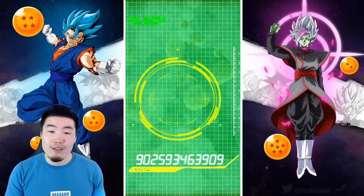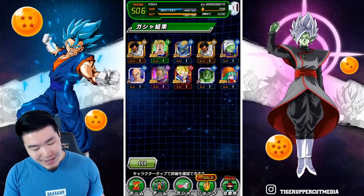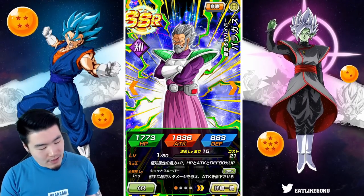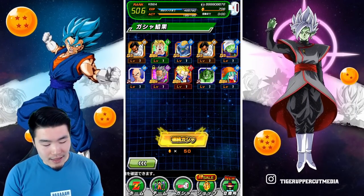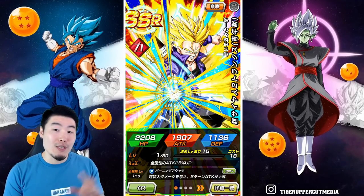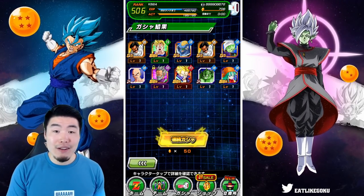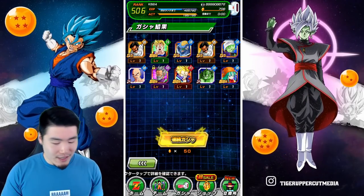STR Trunks — where is his Dokkan Awakening? This STR Trunks has been in the game for so long without an awakening. So we actually got four SSRs there. The only one I'm really mildly excited for is Paragus, but not a completely throwaway multi. This Trunks, I think, will be quite good after his Dokkan Awakening. He's so old and feels like Bandai just forgot about him, but I'm sure he'll be great after an awakening.